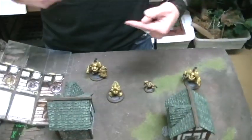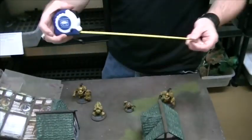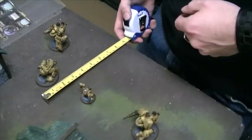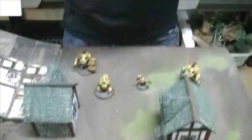I've set up my guys in the normal deployment zone, which is nine inches. I've got my BTP tape measure here. There are some special rules — certain units give you special abilities to move before the game starts or give further deployment zones, but we're not going to worry about that right now. The first thing is maintenance phase. The very first turn of the game there's nothing going on during the maintenance phase, so I have nothing to do there.